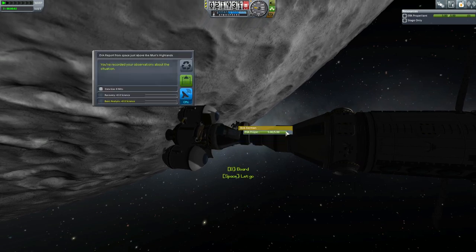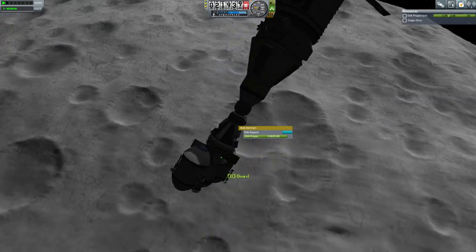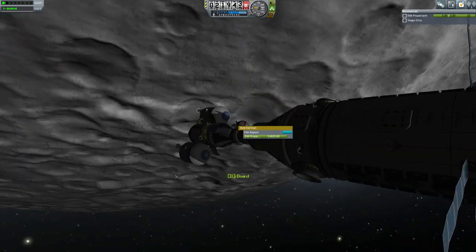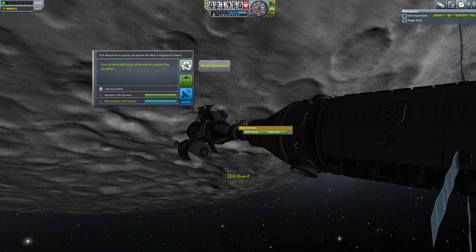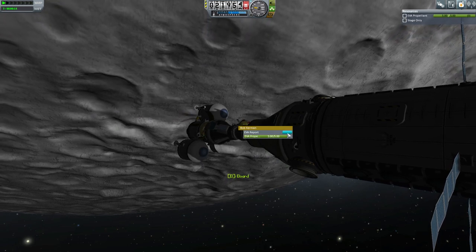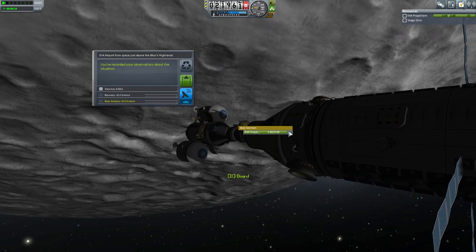Bob on EVA is collecting data from the moon's highlands, unlike all the other experiments we can run in low Mun orbit at this time. This is over the highland craters, so the EVA report while in space is biome specific.